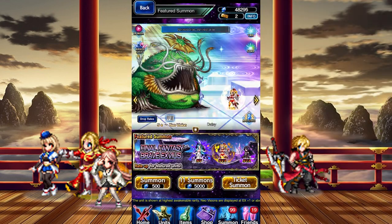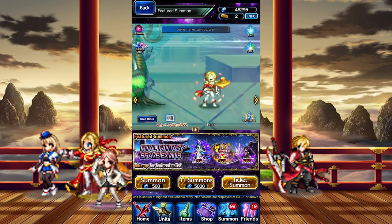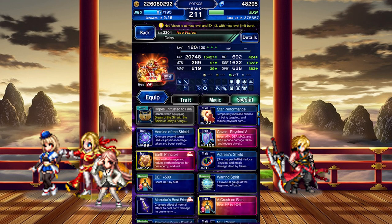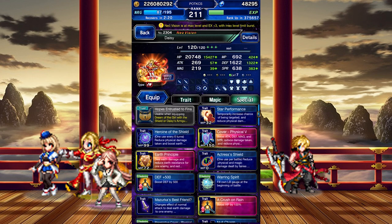Time to change forms. Daisy's Brave Shift has a 3-turn duration and a lengthy 4-turn cooldown. She keeps Heroine of the Shield and Star Performance, which aren't bad, but they definitely could've been upgraded. She's still got her magic spells too, which would be a shame if she lost them.